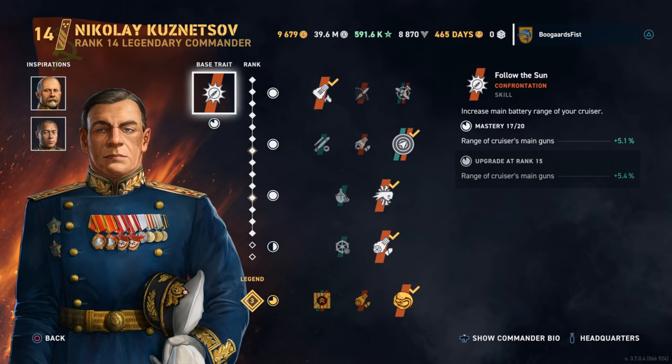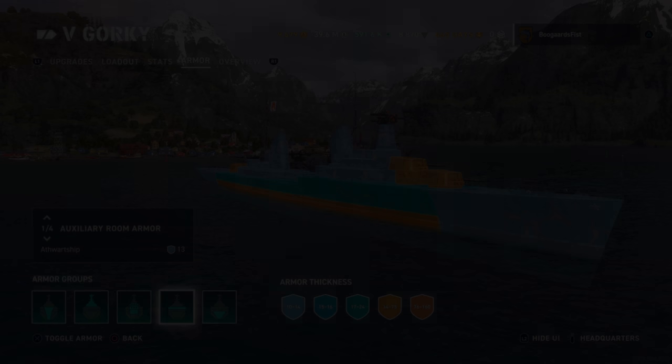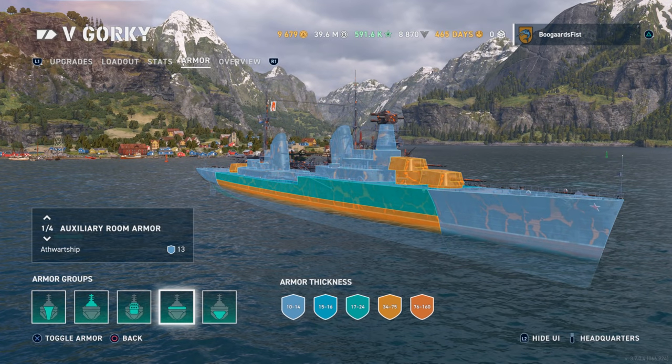Hey guys, Steve O'Leary. Today we're going to look at the Gorky for you - probably one of the hardest ships in the game, in my opinion. Tier 5 Russian Cruiser. We got Kuznetsov, we got Yamamoto. Probably going to redo the commander builds once we get the full line upgraded, and then we'll kind of recreate the builds there. You can see we weren't fully upgraded yet in this game.